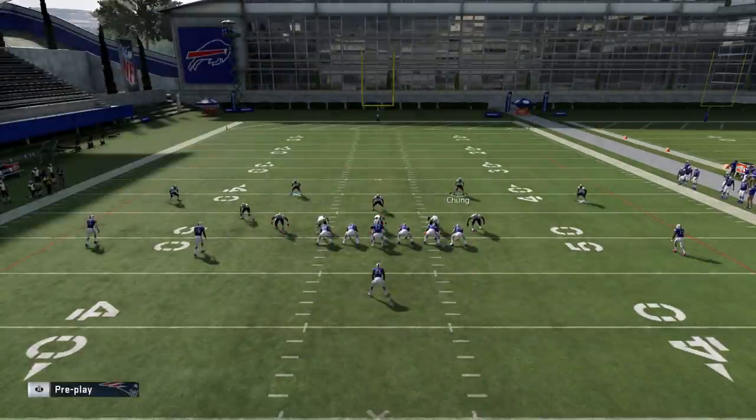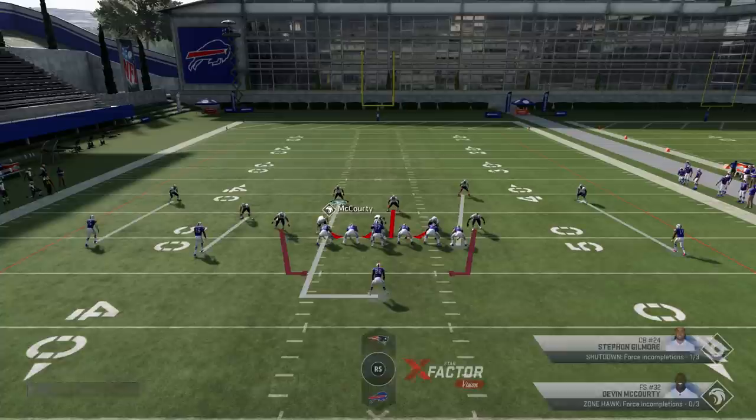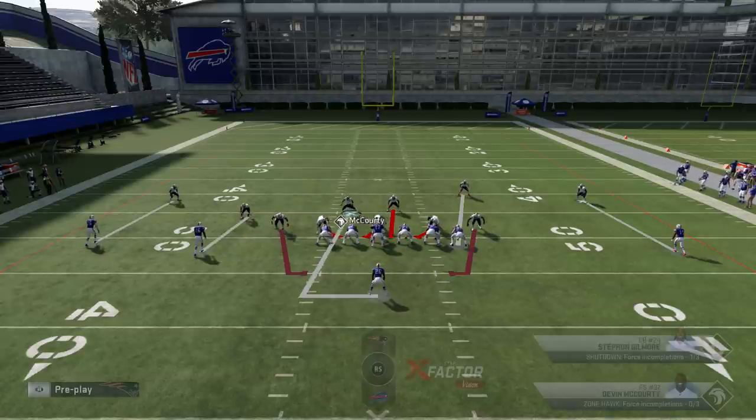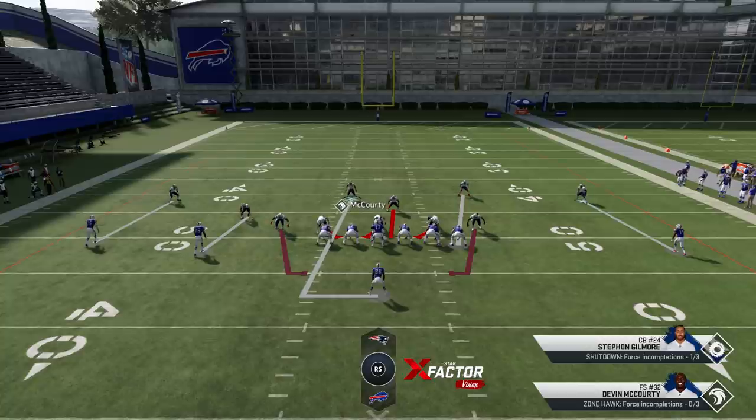If you run the Mike Blitz Zero enough, one of the first things your opponent is going to try is beating you with slants, because man coverage can struggle with that a little bit. Personally, I don't have an issue with slants against this defense because I can be active enough cutting off lanes, and the pressure typically gets there by the time they make their decision anyway. So to me, slants aren't really a problem with this particular play.